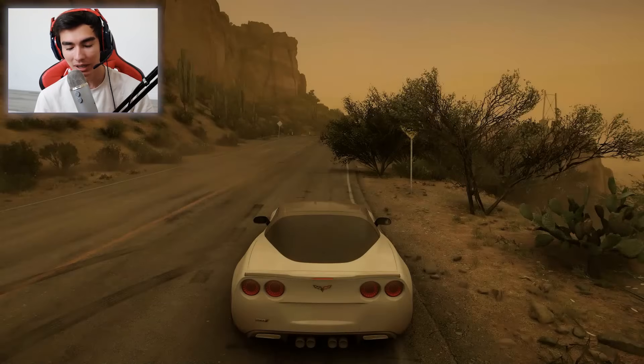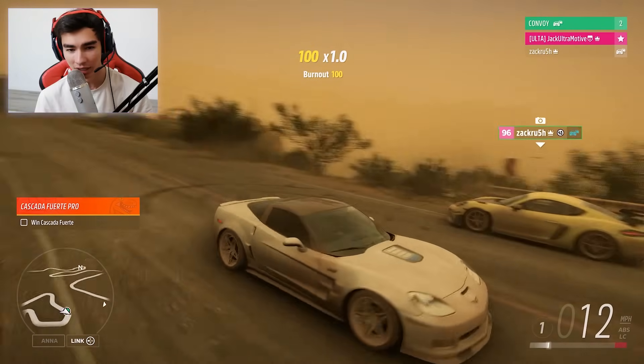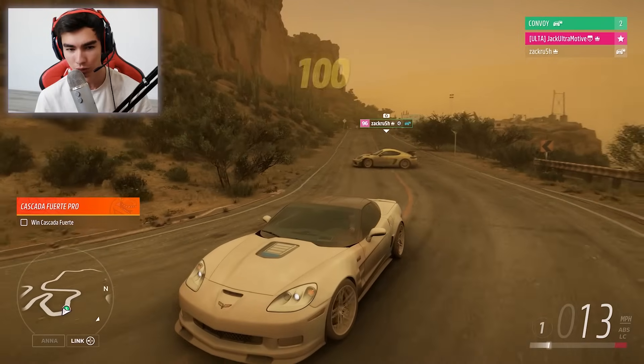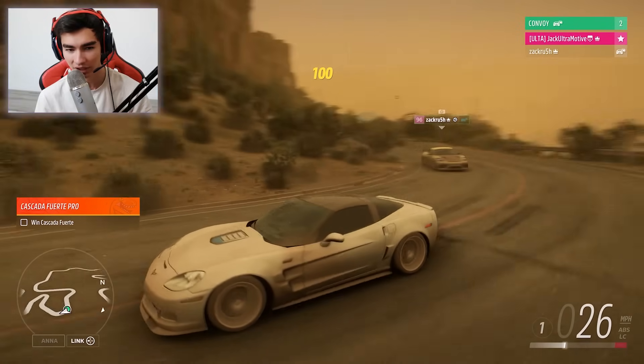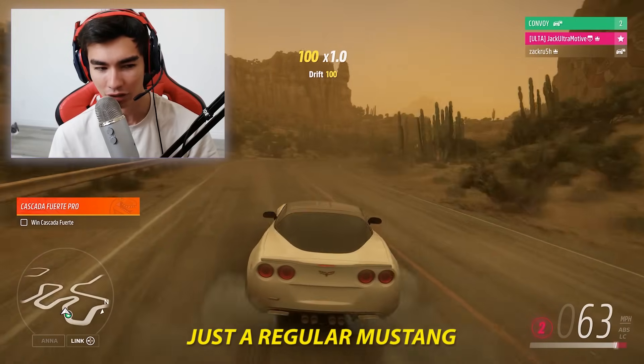You guys already know what we're talking about by the title and thumbnail. Basically, Zach, go get in a 991.2 GT3 RS, because we don't have the 992 yet currently in the game. And I'm going to go get in just a Mustang — just a regular Mustang.